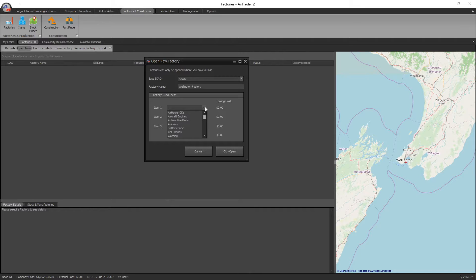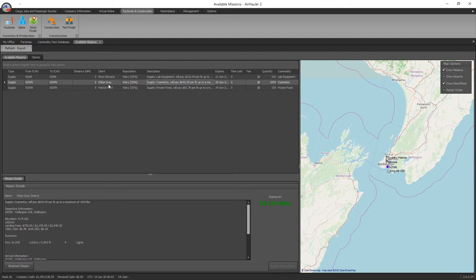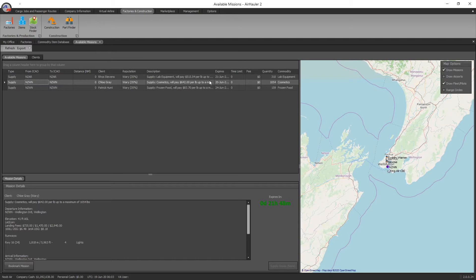You've got to decide what tier 2 and tier 3 commodities you want to produce. Looking at available missions, here's one — cosmetics. Chloe Gray is located at our local airport, so if we can produce them at our airport we can just transfer them across and make a profit without flying anywhere. She's willing to pay $642 per pound and wants 1,054 — so that's potentially $642,000 worth of income if we can fulfill it.